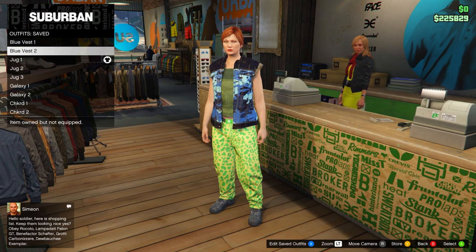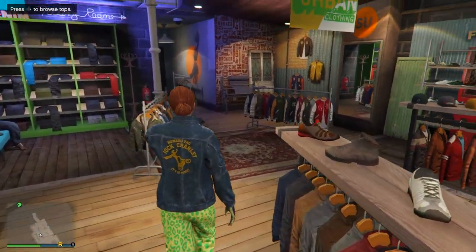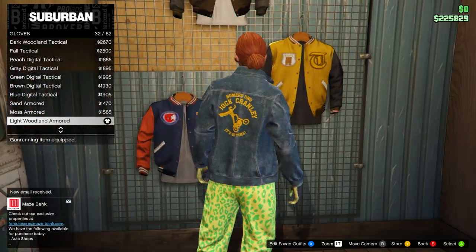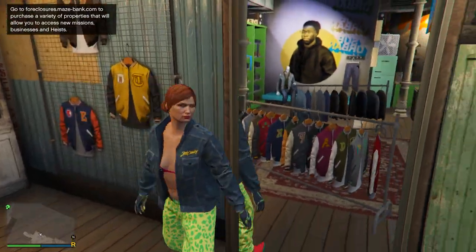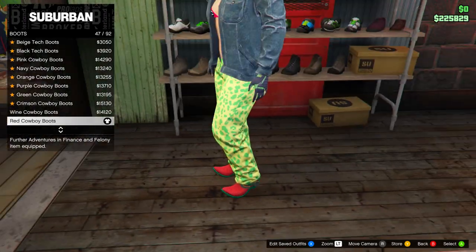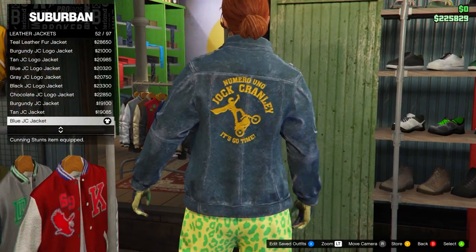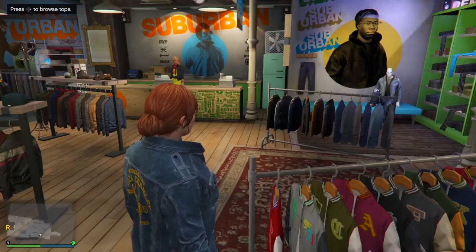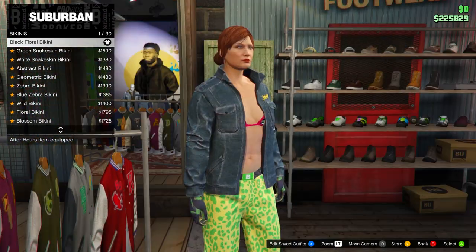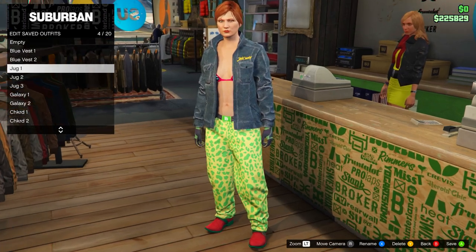Now we move on to the Juggernaut outfit, which consists of three different outfits on the female. For the first one, head to accessories, remove your earrings, then go down to gloves and equip the Light Woodland Armored. Make sure you remove the B&W Deco earrings. Then go to boots and equip the Red Cowboy Boots — keep the Spotted Muscle Pants on. Go to leather jackets and equip the Blue JC Jacket, then go down to bikinis and equip the Black Floral Bikini. Save this to slot number four and name it 'Jug One.'